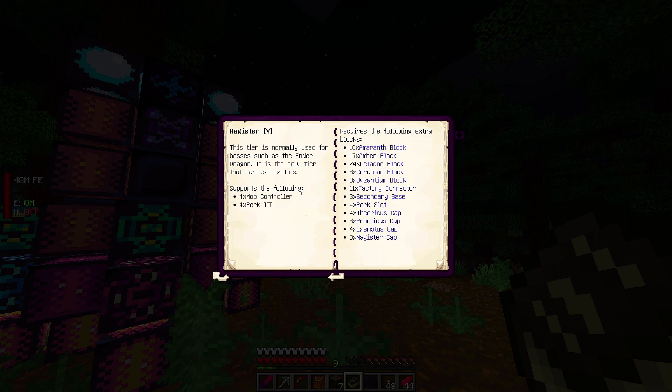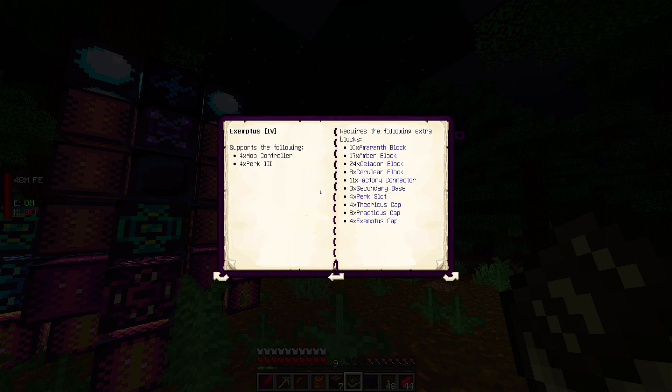Craft the zelator tier. How high up does it go — holy crap. Four mobs, four perks — 'this tier is normally used for bosses such as the Ender Dragon.' It's the only tier that can use exotics, but we don't have exotics.